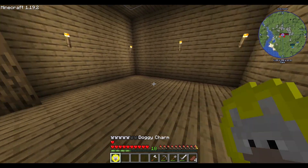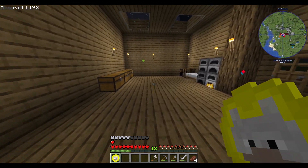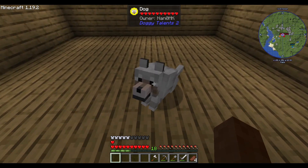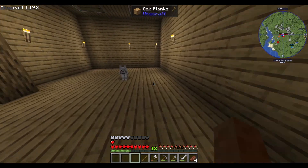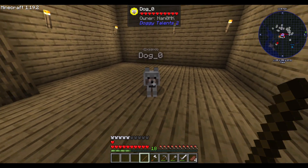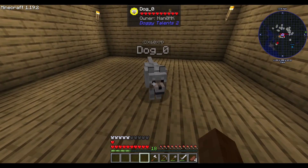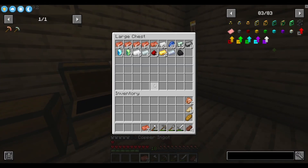I did cheat in this doggy charm because I had Doggy Talents and I didn't spawn with one, and as far as I remember you're supposed to spawn with it. And now I have a dog. I think you're supposed to right-click on it with a stick. Yes. There — Dog Zero. That's my dog. I'll get back to Dog Zero later.